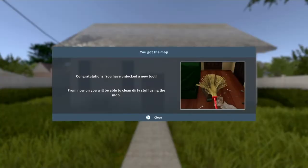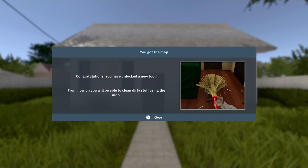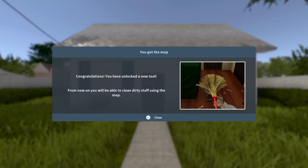Alright guys, we're at our first house. We've got the mop — the mop is a new tool in our hotbar. We can use it to clean dirty surfaces, items, mop the floor, clean roofs, get rid of cobwebs — just get rid of everything like that. Pretty basic item.